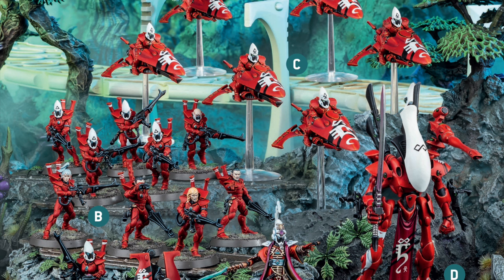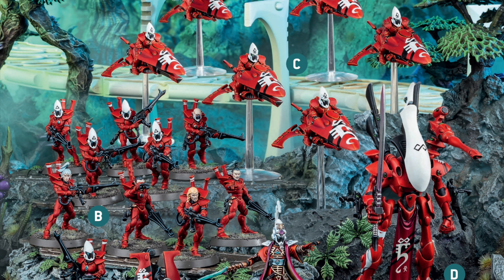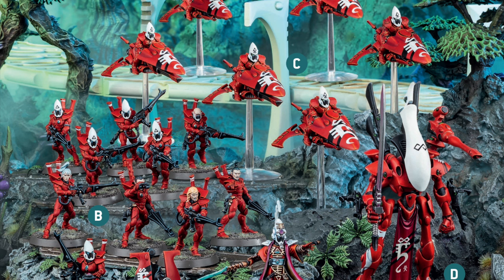The preset Eldar Combat Patrol list is called the Fate Breakers, and it includes a named Farseer — Aranath — who is like a regular Farseer except he doesn't have one of the abilities that a regular Farseer has. There are also 10 Guardian Defenders with a support platform that has a Star Cannon on it — otherwise standard Guardian Defenders. Then six Wind Riders, two of which have Scatterlasers and four of which have Twin-Linked Shuriken Catapults.